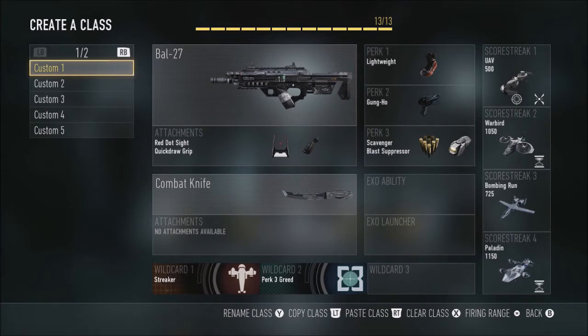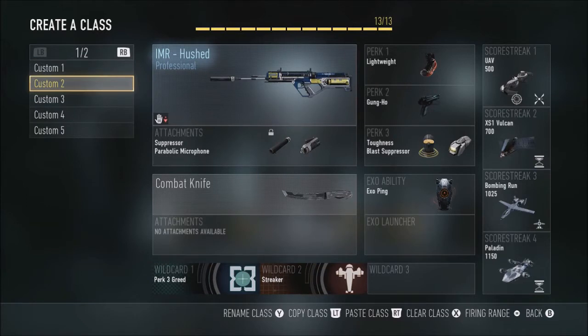Next class is my IMR class. It's almost the same as last prestige. I chose to keep toughness on this class because this gun prints its own ammo, which kills the need for scavenger. My kill streaks are Vulture, Bombing Run, Paladin, and UAV. I chose two mid score streaks this time around to help me get to my bigger score streaks. This class was meant to stay far back.